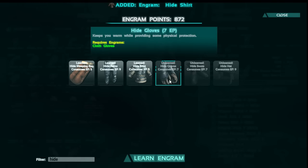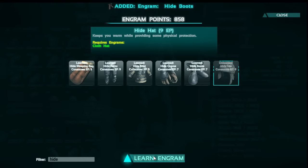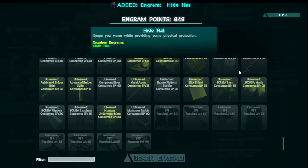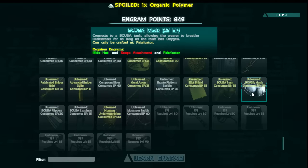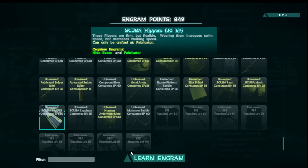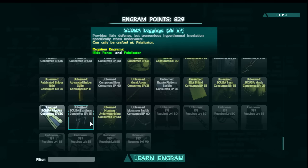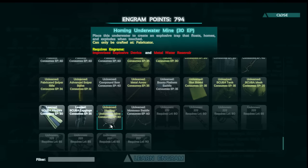Now we need to do the hide. I've got tons of points and I saved them just for moments like this. We need scope attachment, metal water reservoir. There's the flippers. I'm just doing these for fun. And eventually once I can make some more complicated stuff, there is a type of food you can make to reset all your points altogether.